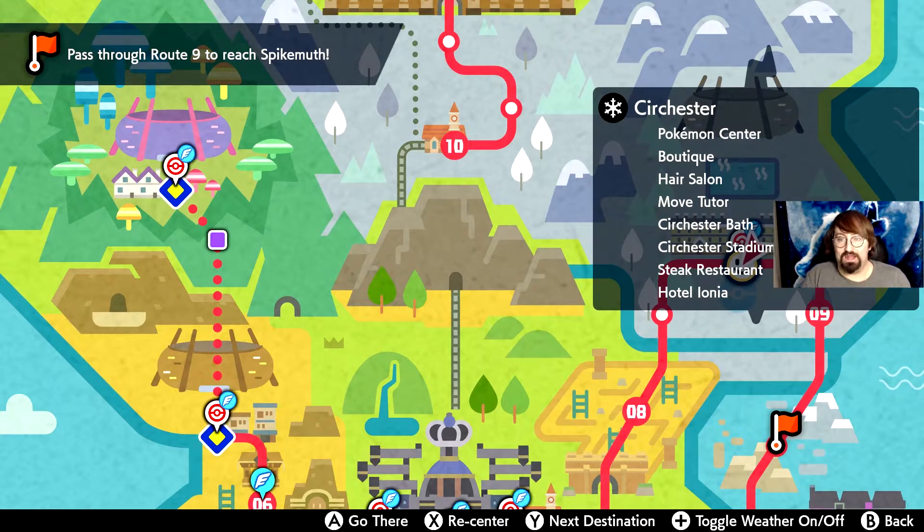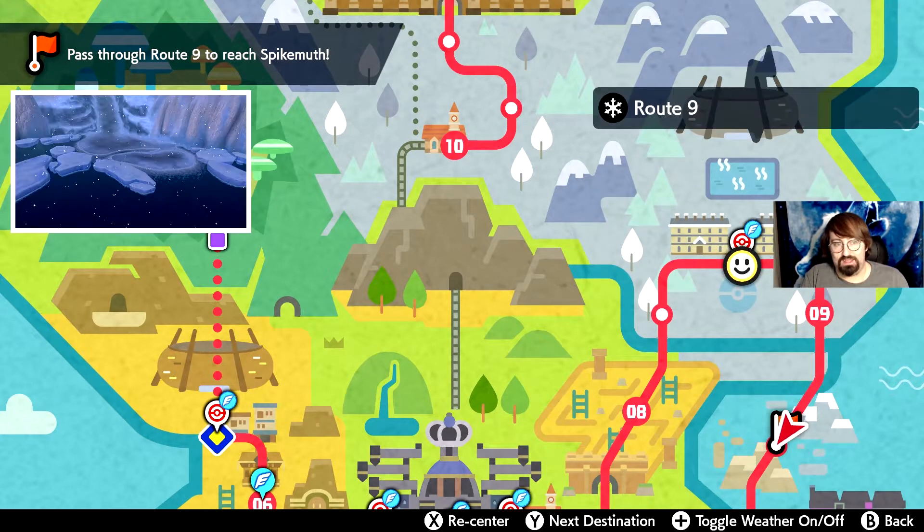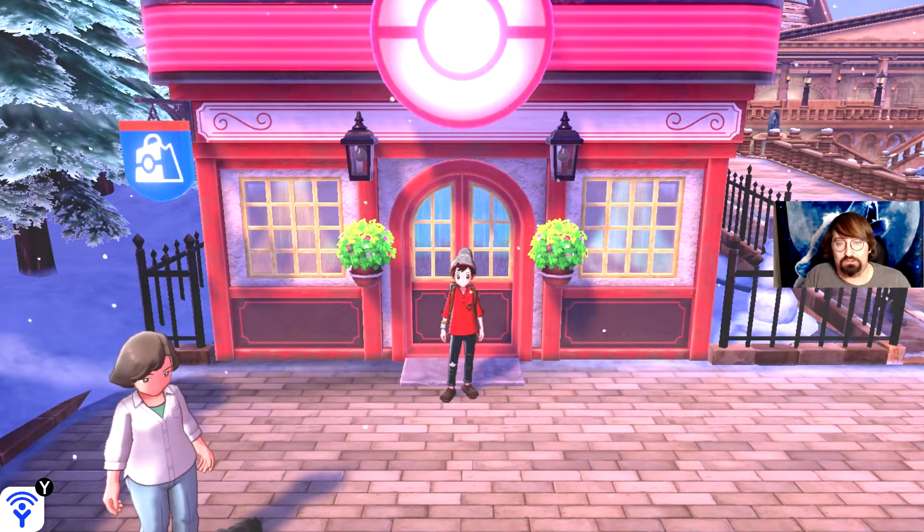Here's where we're at. What you're going to do is go down Route 9 all the way to the guy that gave us the bike in the first place, help him out again, and trigger it so we can go on water. We'll show you how to get there and how to do that.